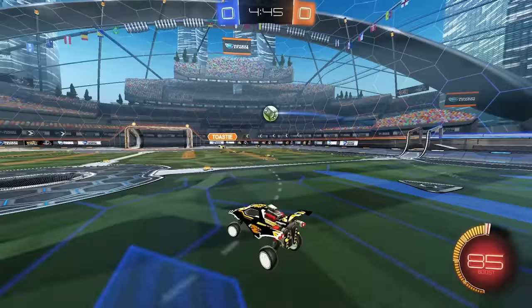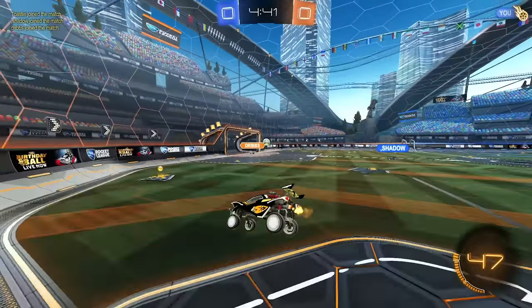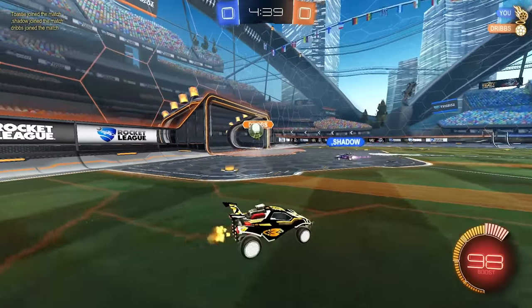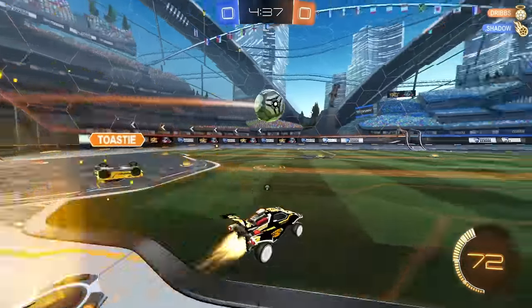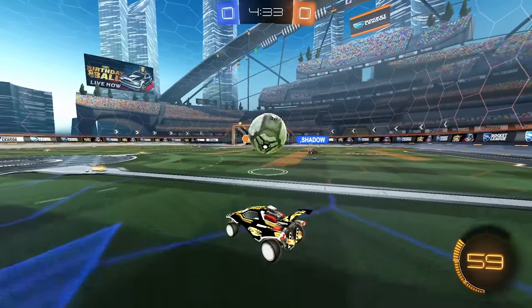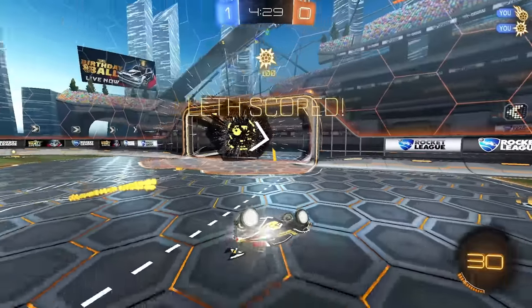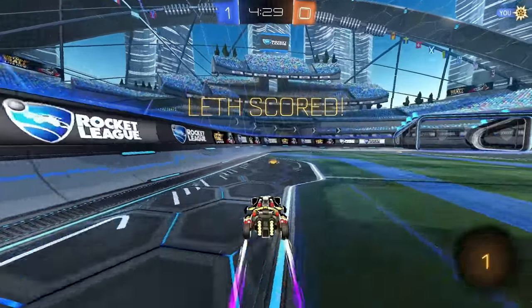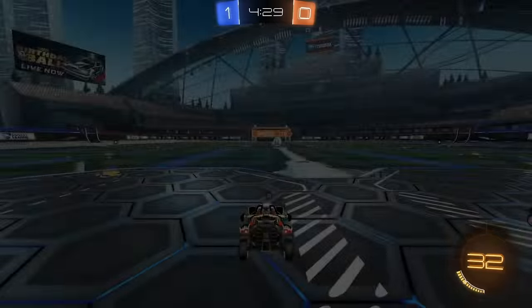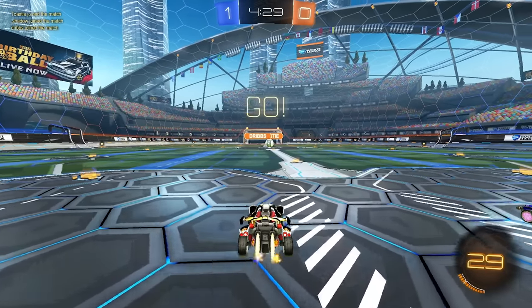I have some space. You get bumped, but that's okay. It's a good shot — forces Dribs into an awkward situation. Just close. Got some space. Good bump. And there we go. We got a really good position on the ball. Just chased it down and popped it around Toasty and was able to get the boost as well. I'm not sure why Toasty went for the back corner boost because he's going to leave his teammate in a 1v1 for a really long time. It was actually a 1v2 because Shadow was there trying to bump him.